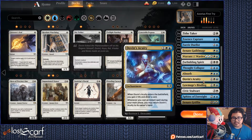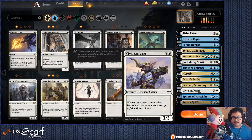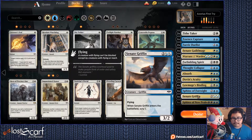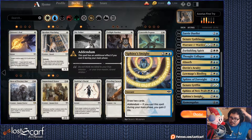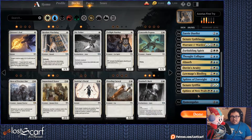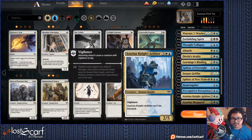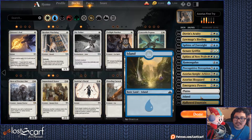Dovin's Acuity — I want them for the Addendum. Lawmage's Binding — we need that. Civic Stalwart — I'm going to get rid of the Stalwart because I got those 3-3s. Senate Griffin — 3-2 that gets a Scry, yeah. I want a Sphinx of New Prav. Sphinx Insight — I don't necessarily need that if I'm running Dovin's Acuity, so no to that. Humongulus — only one of those. Precognitive Perception.